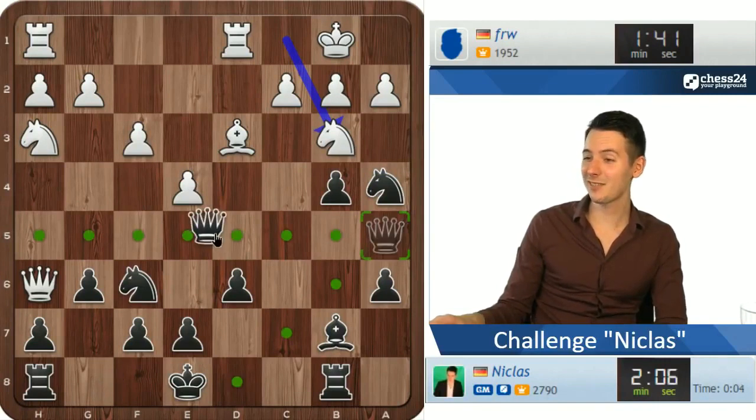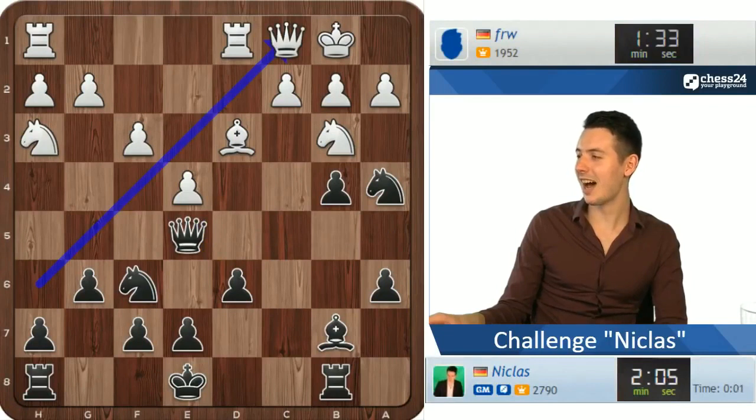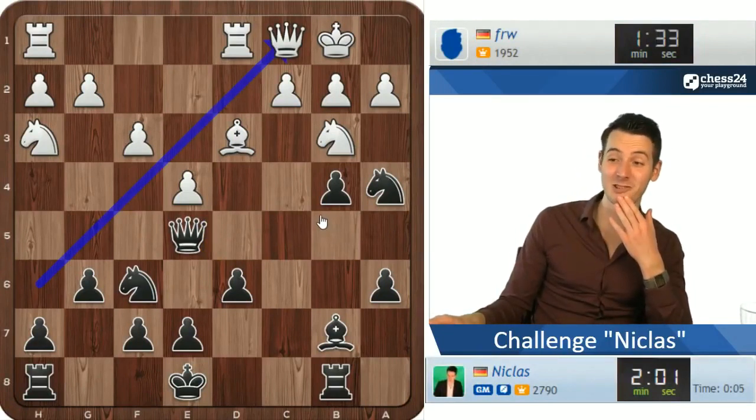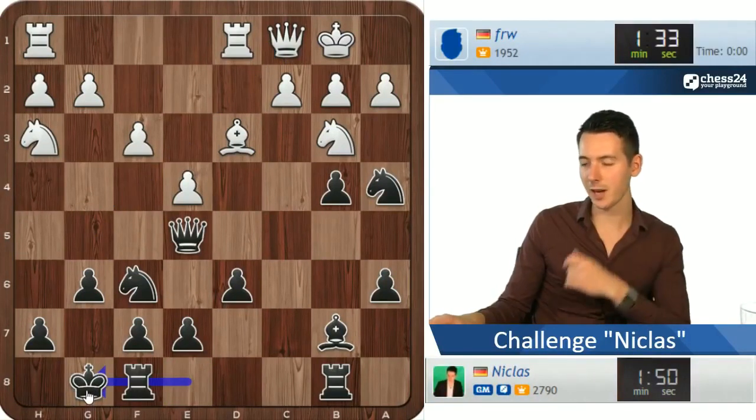Pramon is asking if I saw the game by Pragg — one of the world's top talents these days. Pragg and his opponent both castled after moving the rook and they both didn't notice. That is crazy, that is really crazy. Okay, f4 doesn't really concern me I think, so I can finally castle.